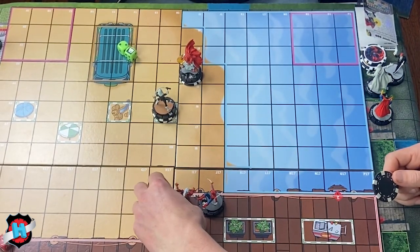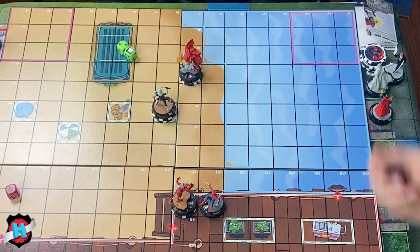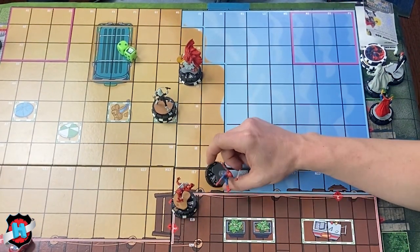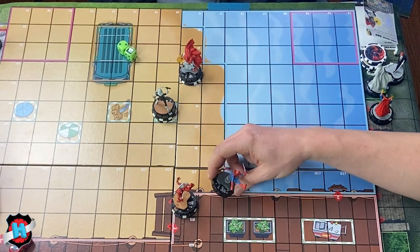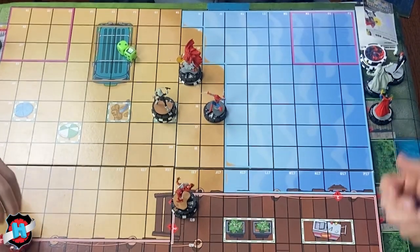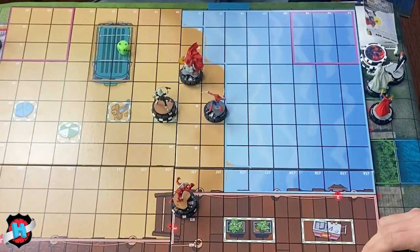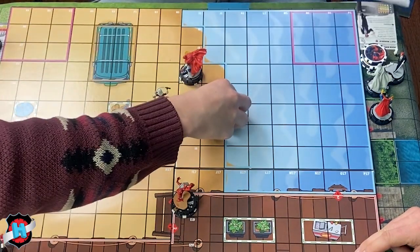Too many killable figures — Ian tries to mind control Spider-Man but super senses blocks it. Dropping off up near there, dealing one damage. Ian moves, punching Black Cat in stealth — shoots a target. Spider Supreme, Soldier Supreme, Sarak — Spider-Man gets hit, takes mystics, goes to a stop click which had reduced penetrating damage on the dial.